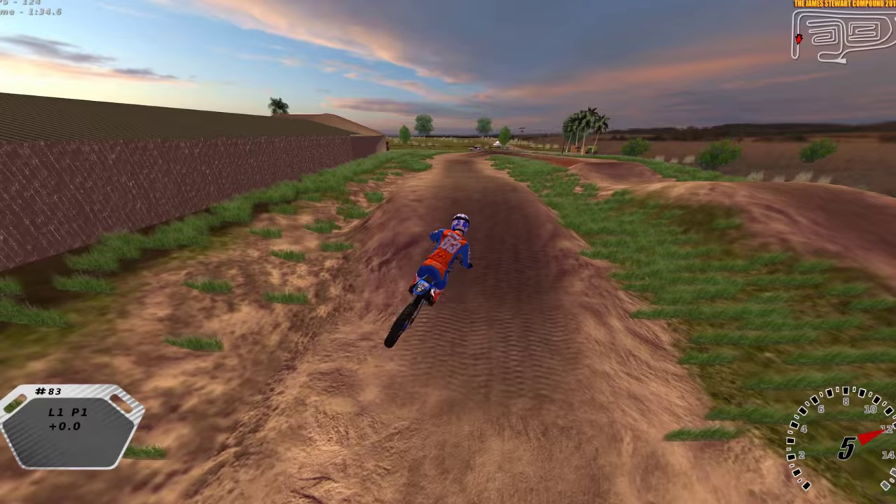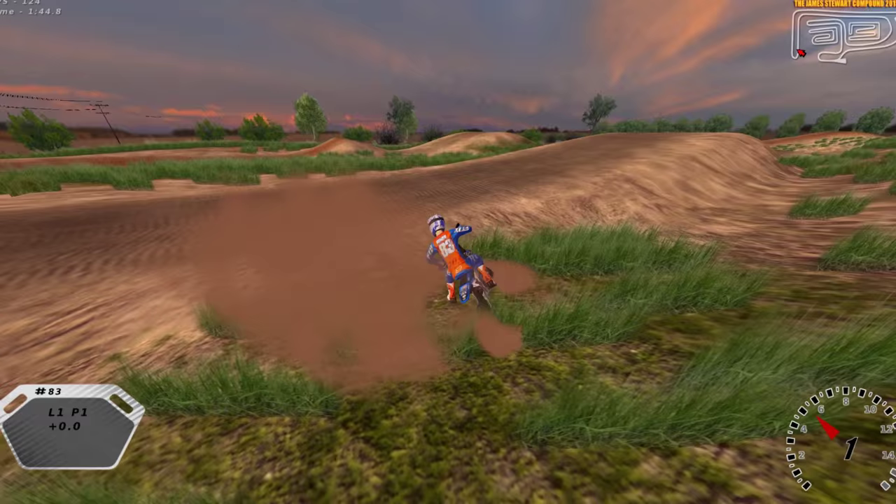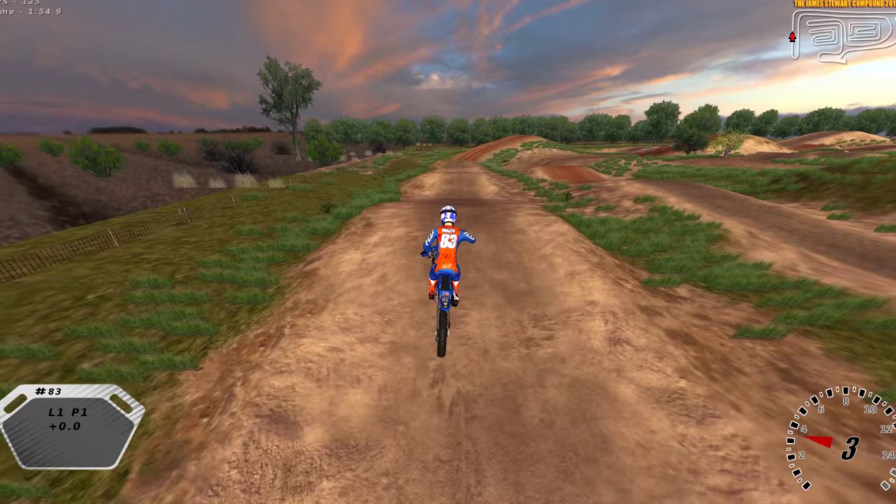The first couple days it came out I got online with a couple friends and we rode 125s on the national because they said that's what feels the most fun. But it's a Stewart compound — he's a 450 rider — so you've got to ride a 450 for this video. And it's the most downloaded track in MX Simulator history, the old James Stewart Compound.